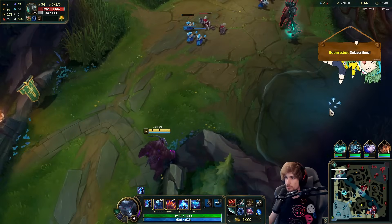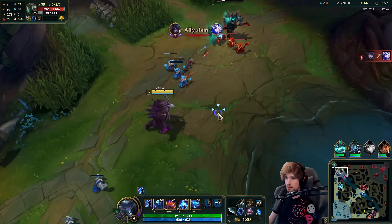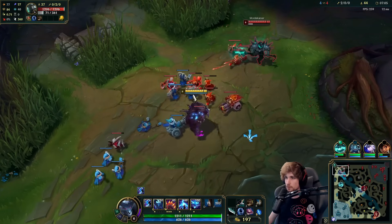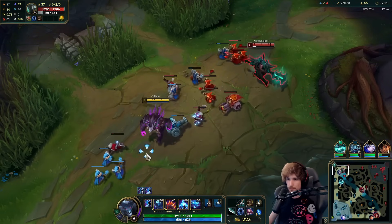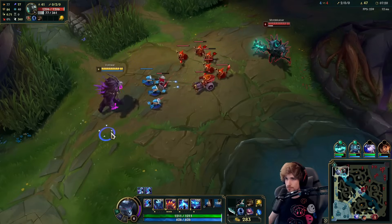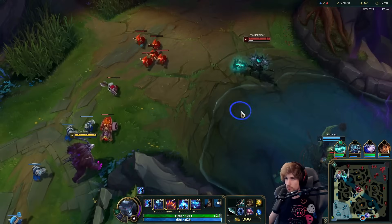This guy is unfortunately going for Bramble Vest — at least he's trying to cut the healing, which is a smart idea. The only thing is that it provides armor, so he's cutting the healing in half but he's also going armor. It's not the worst. He does have his ultimate right now, and Mordekaiser's ultimate kind of beats my ultimate if he gets into it. Kind of depends on how I use my own ultimate, but it's something to be careful about.